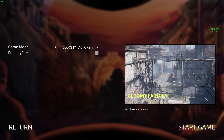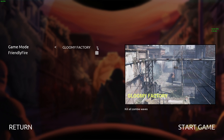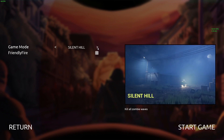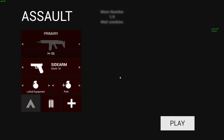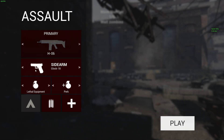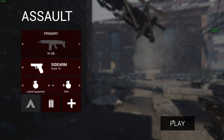We have a game mode — Gloomy Factory. We have Silent Heal. We have two maps in the whole game. Let's do the first one. Friendly fire is not applicable since I don't have anyone in co-op. Kill all zombie waves — let's do it. We have no options for any kind of guns or anything like that, so let's just hit the play button.